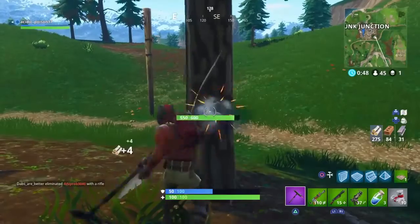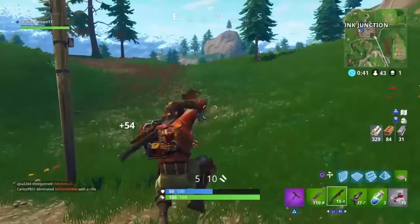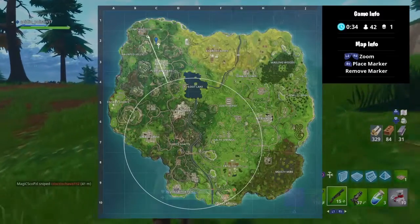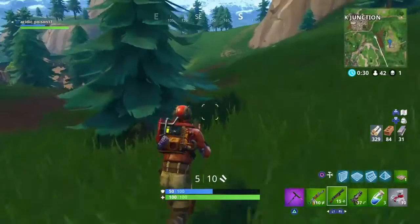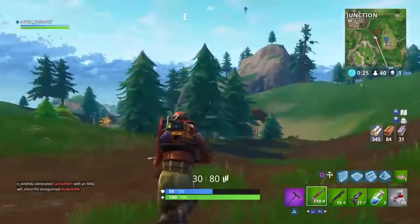Junk Junction by itself doesn't make this a secret loot path. It's not the best just because of Junk Junction — you have to use the other stuff that's nearby. So after you go to Junk Junction, you need to hit up this spot right here, right next to Junk Junction. Not a lot of people go here anyway, and you can get a lot of materials and loot out of this place.